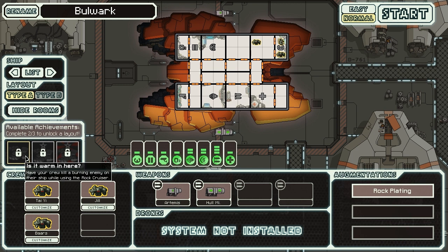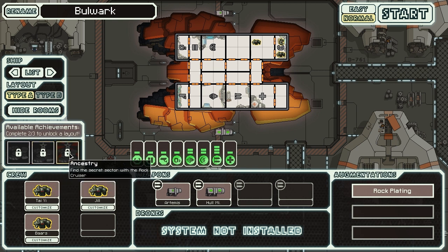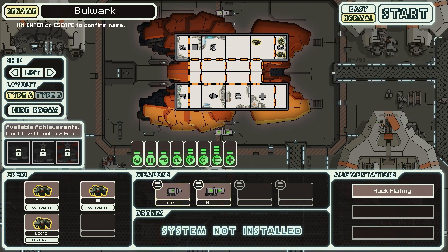So, have your crew kill a burning enemy on their ship while using the Rock Cruiser, while destroying an enemy ship with a defense drone deployed using only missiles, and find the secret sector with the Rock Cruiser. I assume that's like the Crystal Dude — that's probably what it is. Kill a burning enemy on their ship while using the Rock Cruiser, so I guess that means I have to use teleporters. So teleporters will be a priority.